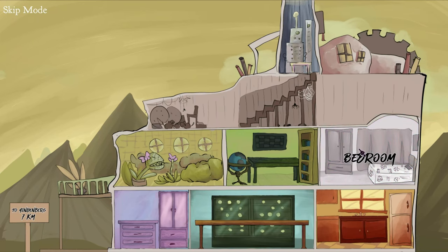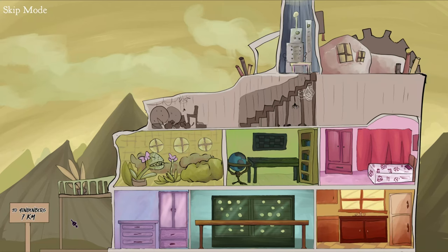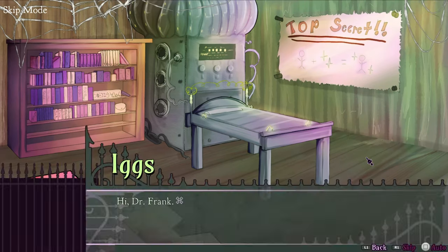All right, head on into the bedroom in the middle right and click on the pig a few times until you pick it up for a trophy. Go ahead and leave, and now go to the lab at the top of the house, talk to the guy in here, and choose Dr. Oink.